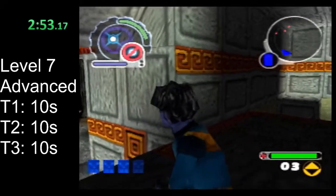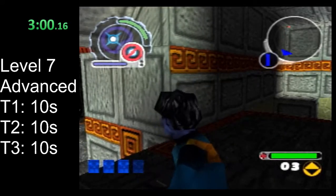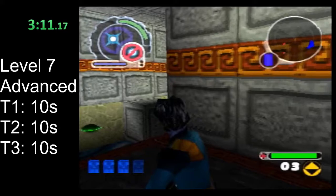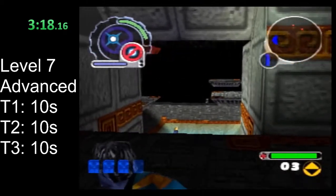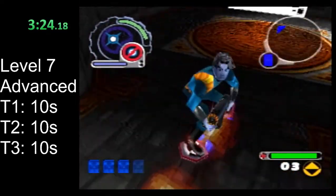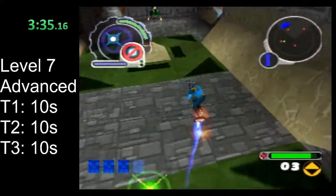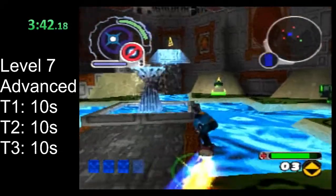Now there's a little bit of a route divergence here. There's a route option that I'm pretty sure is faster, but I have not done it in any runs yet. The way I normally go from here is exactly as I described in the beginner route — go back through this path, get the extra life, go to the exit and everything. It is very, very slightly faster to instead jump right back through here, cross this room, and try to avoid all the turrets that'll be trying to get in your way. If you bump into any of these turrets, I think this route pretty much stops being faster.